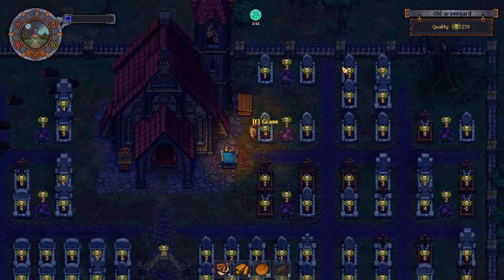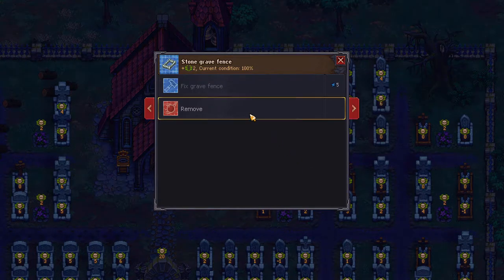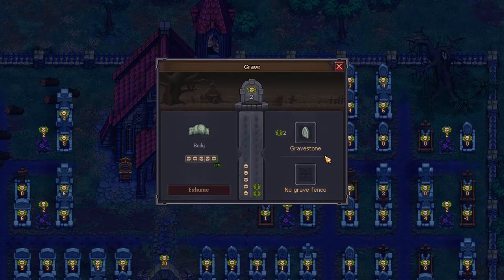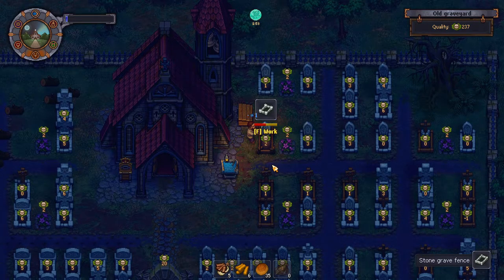Essentially, Yorick asks you to exhume a corpse from the bottom right-hand corner of the graveyard – it really doesn't matter which – and then he asks you to toss it into the river. Even with this tutorial screen though, it doesn't cover everything and isn't the most clear, so here we are.